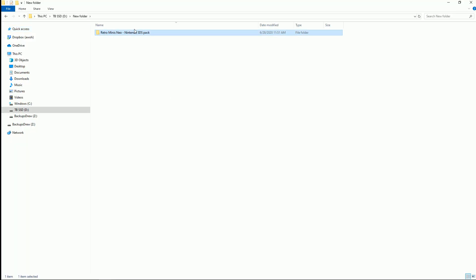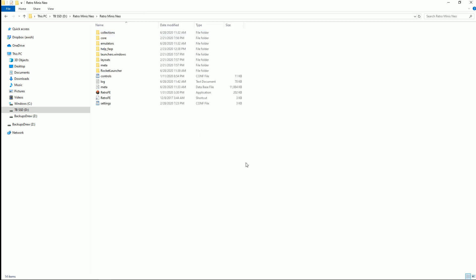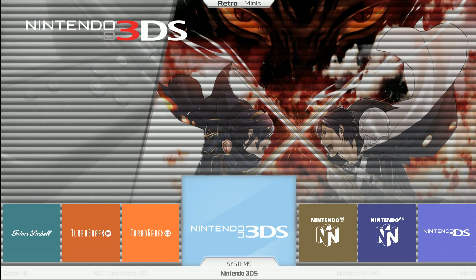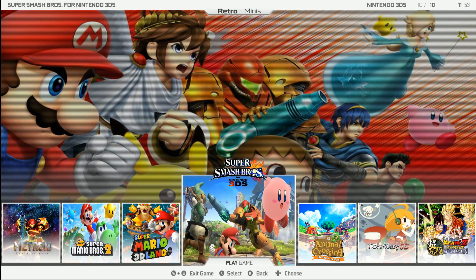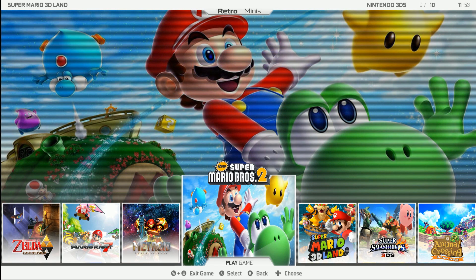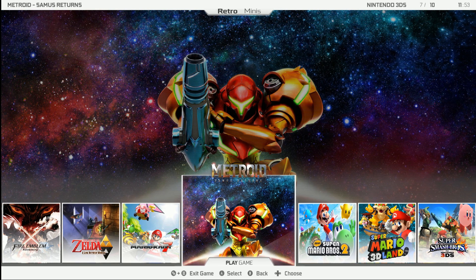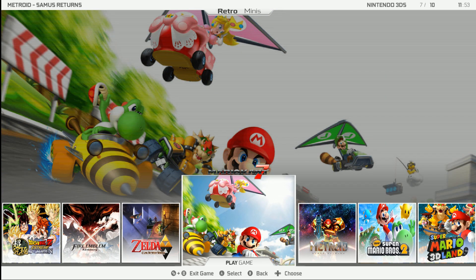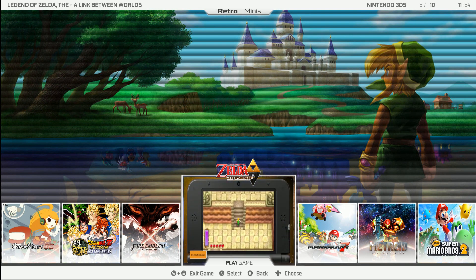Now I'm going to try the 3DS pack for our Micro Mini. There we go, now we have Nintendo 3DS. We have Animal Crossing, Super Smash Brothers, Super Mario Land, Super Mario Bros. 2, New Super Mario Bros. 2, Metroid — it's actually some good games for the system — Super Mario Kart 7 and Zelda: A Link to the World.